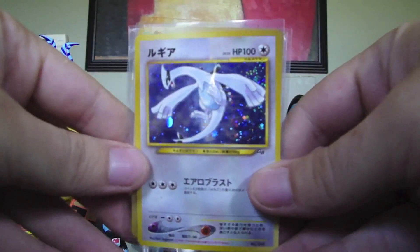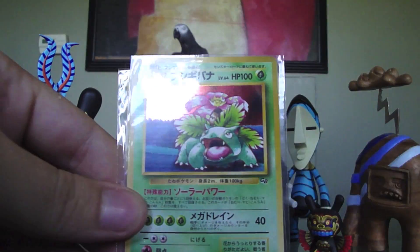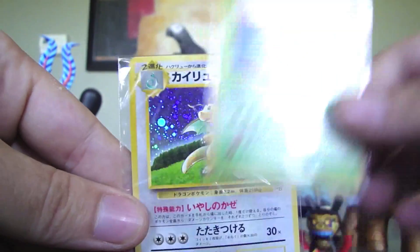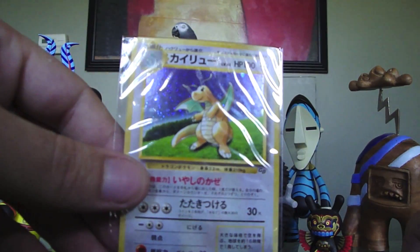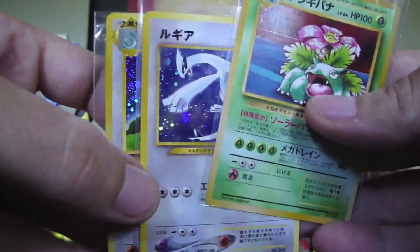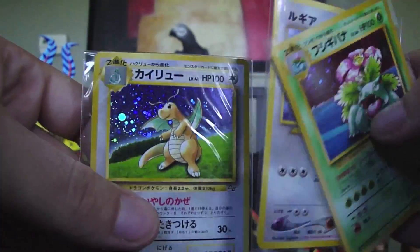The last BCBM I had was this Game Boy Lugia promo. I recently got two other ones — the Venusaur Game Boy promo and the Dragonite promo, which was really cool. I had the Great Rockets Mewtwo, the Mewtwo Game Boy one. It was supposed to be coming in, but apparently it's not because it's been like a month. I'm pretty sure I'm going to be getting a refund on that.